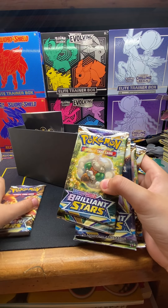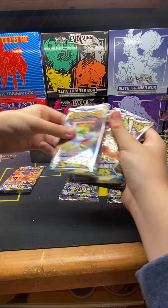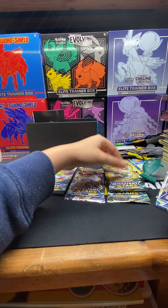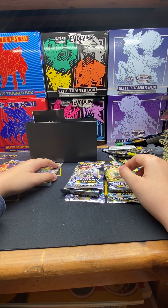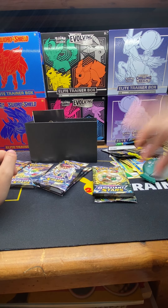We're gonna sort them by arts. Those are Charizards, Whimsicott — that's you. Alright, we've got two Charizards, one Shaman, three Arceus, and two Whimsicott. We'll start with the Whimsicott.